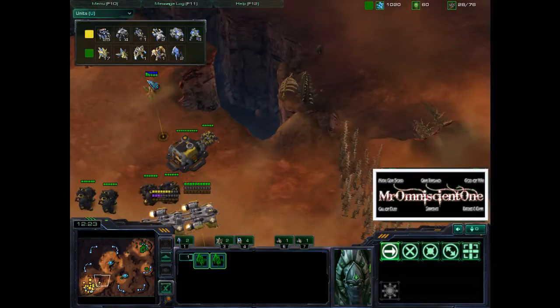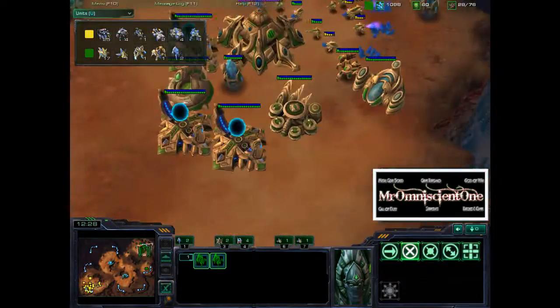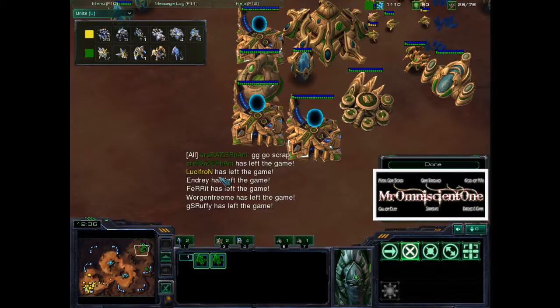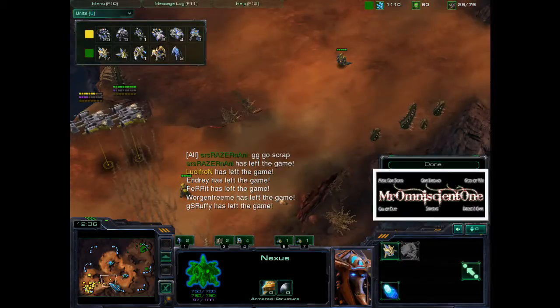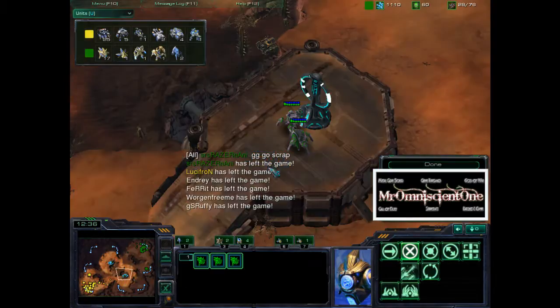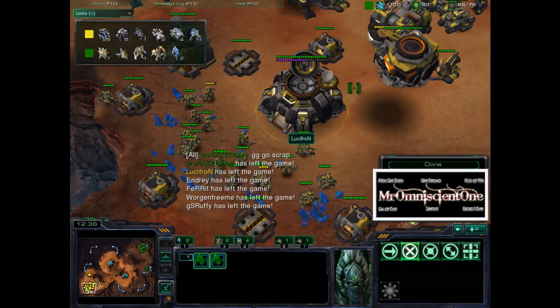It looks like that's the end of the game. Naniwa GGs out at 91 minutes. He doesn't have an army and he doesn't have the economy. Lucifron wins decidedly. Naniwa just decided he could not handle another attack, and he didn't do enough damage in that counter-attack. It was pretty close though — he had an expansion up, and the Mules probably would have made a nice difference for Lucifron.